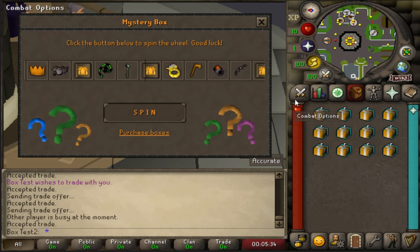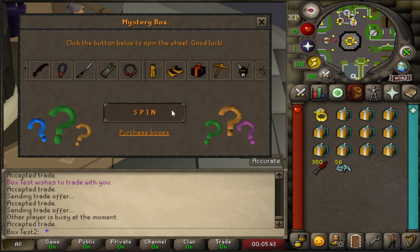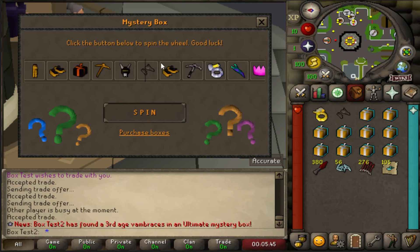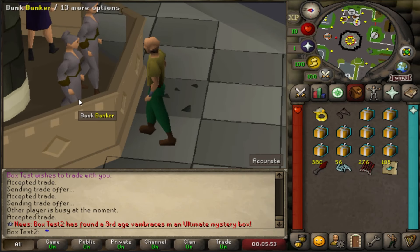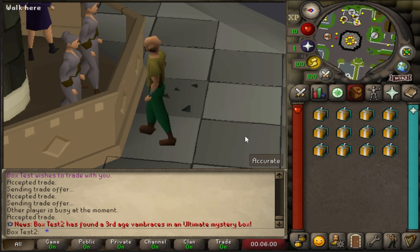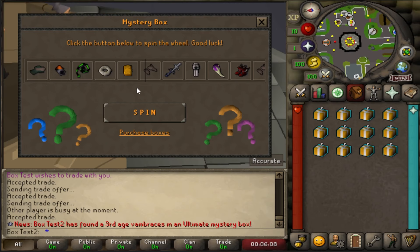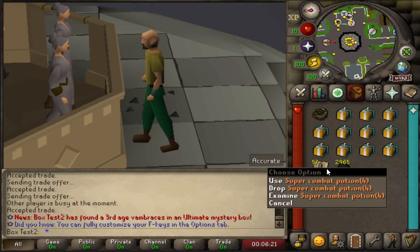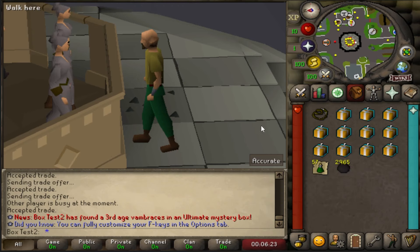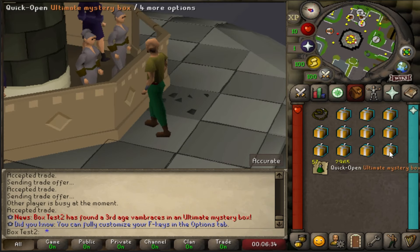I didn't know you could get the orange party hat. Just by spinning through a couple, you can see the rewards are completely different. You do get two secondary drops alongside each box. I'm pretty sure — correct me if I'm wrong — your secondary rolls are hugely increased on these too. Either way, same thing as last time: we spam click and wish us luck. 2,380 coins to go.